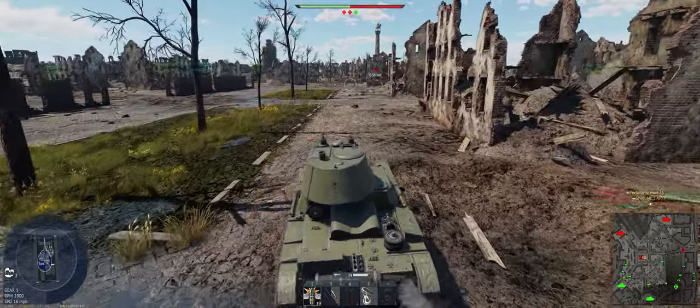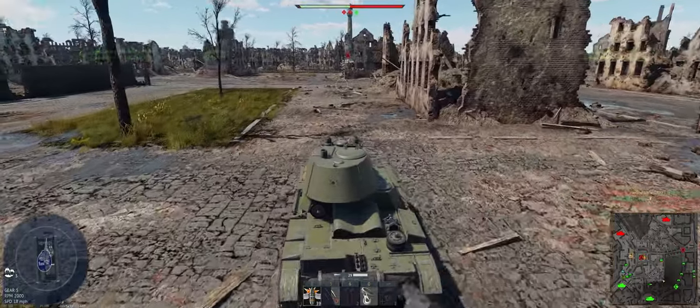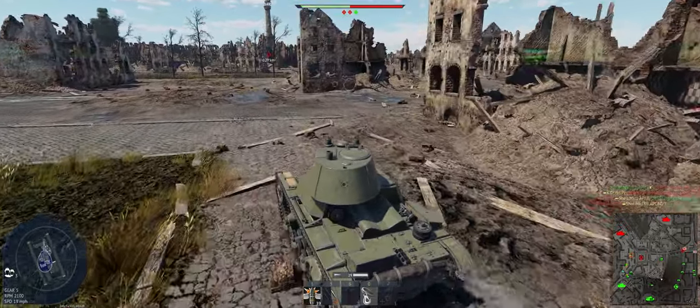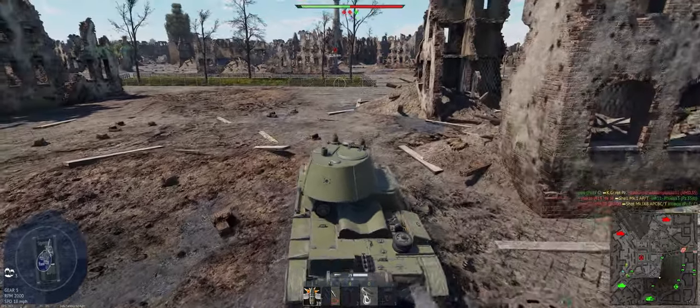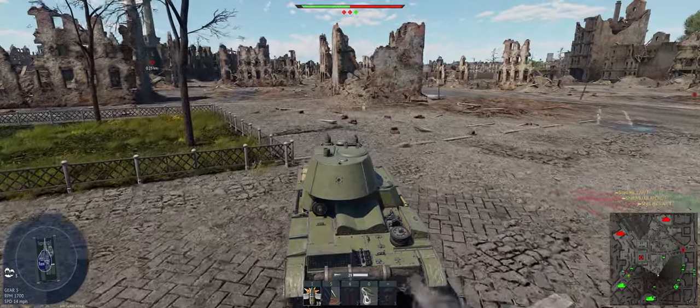On this map, pretty much we keep C and they keep B. The real fight to win the game happens at Alpha, so it's where you want to spend the majority of your time — if you care about winning. If you don't, go wherever you want and shoot the hell out of the enemy. It's fun too.